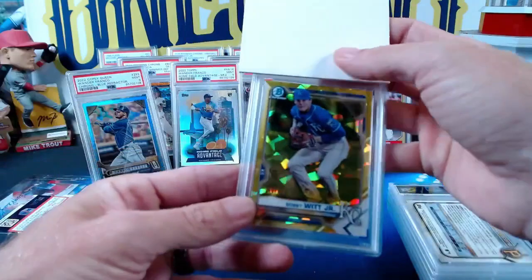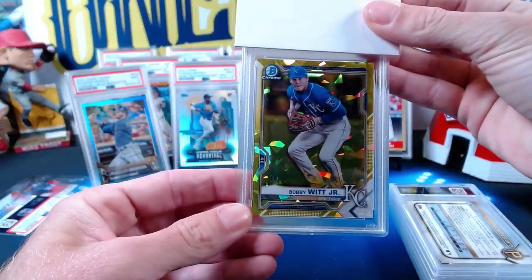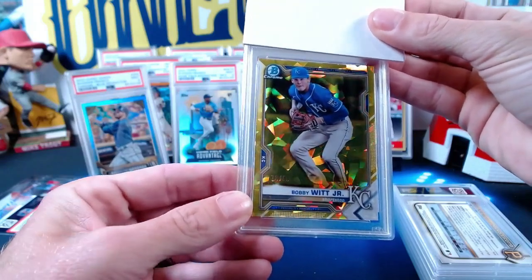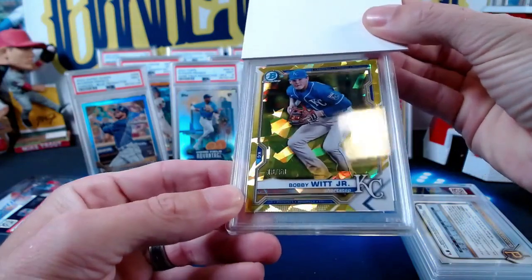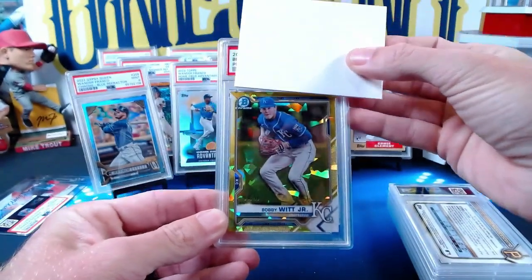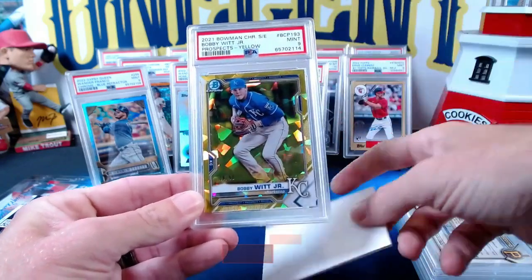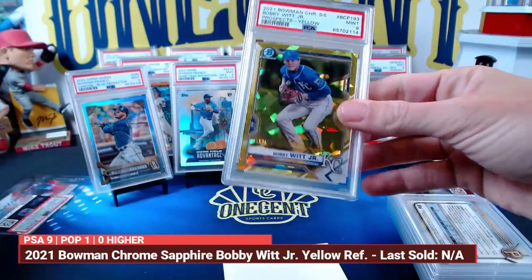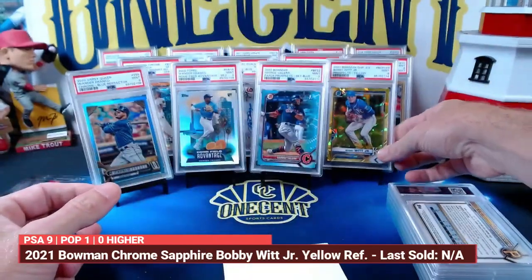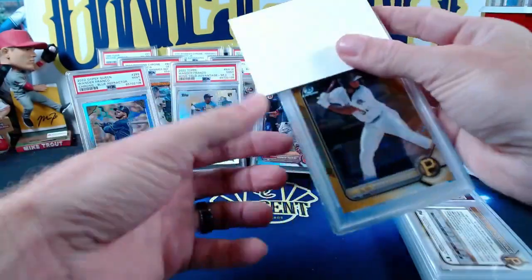This next one is also mine — a 2021 Bowman Chrome Sapphire Bobby Witt Jr. yellow, numbered 18 out of 50. A beautiful sapphire card. This one comes in at another mint nine, so a lot of nines showing up in this second submission with no tens yet.